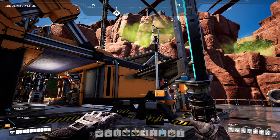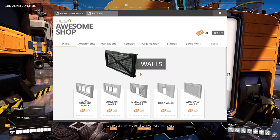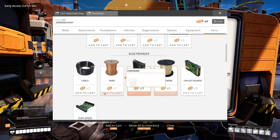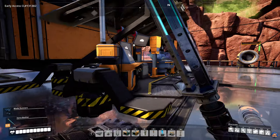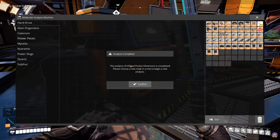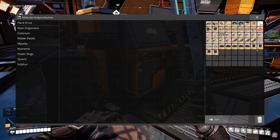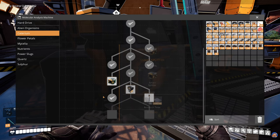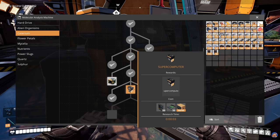Welcome back to Satisfactory! I have been naughty and cheated a little bit again in the awesome shop and bought some high-speed connectors so that I could research a couple of things in the MAM - namely the inflated pocket dimension, which means I get five more inventory slots. I also thought that we would unlock the supercomputer.